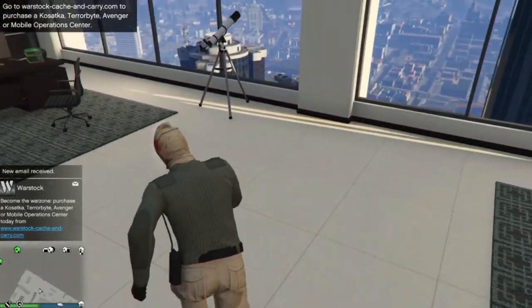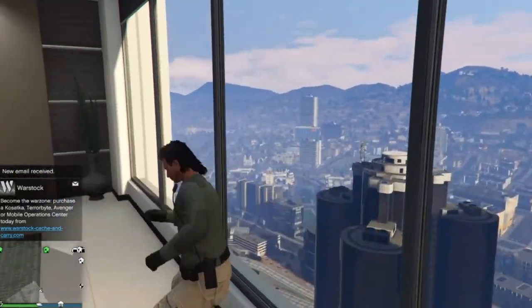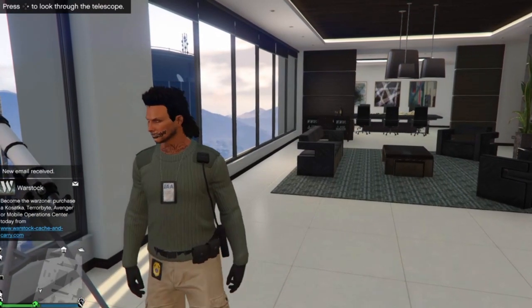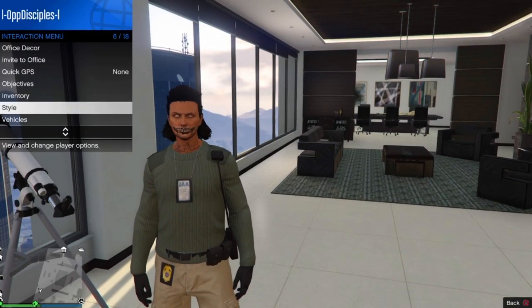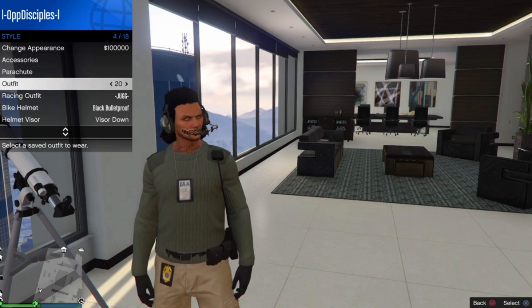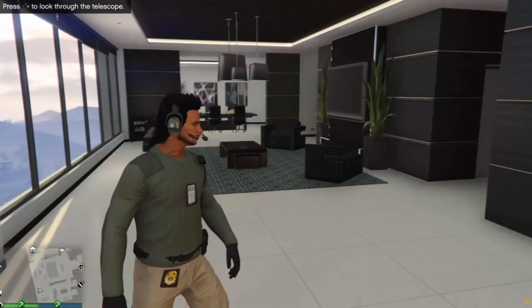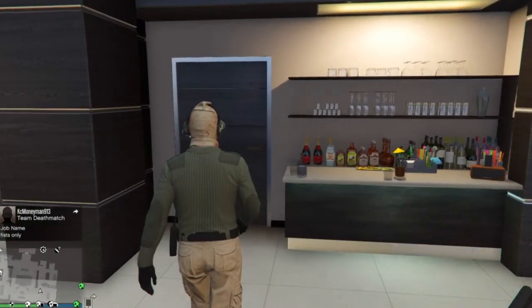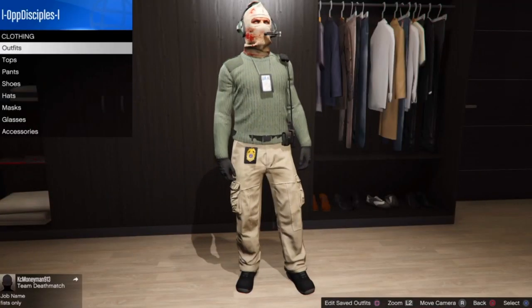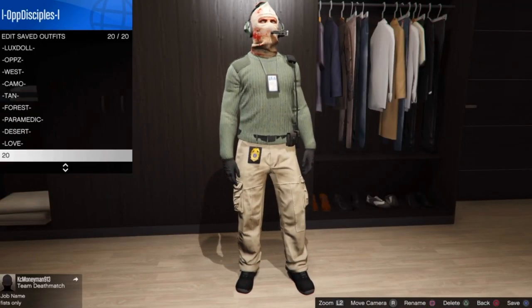Head over to the telescope at your apartment or by the pier. Get on the spot, max it out, and boom — you've got it. Open your menu, go to Style, and select the outfit you saved with the headset. You'll notice when you walk away that the mask is transferred over to the headset — and look at that, we got the mask with the headset!